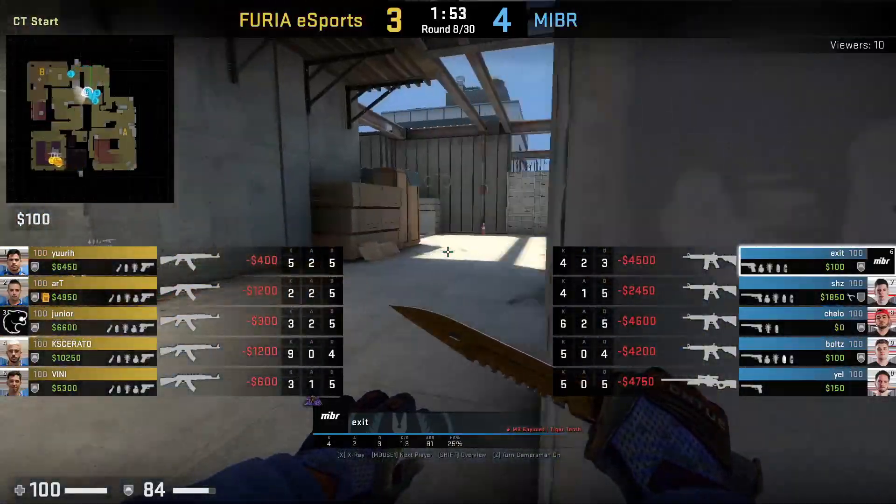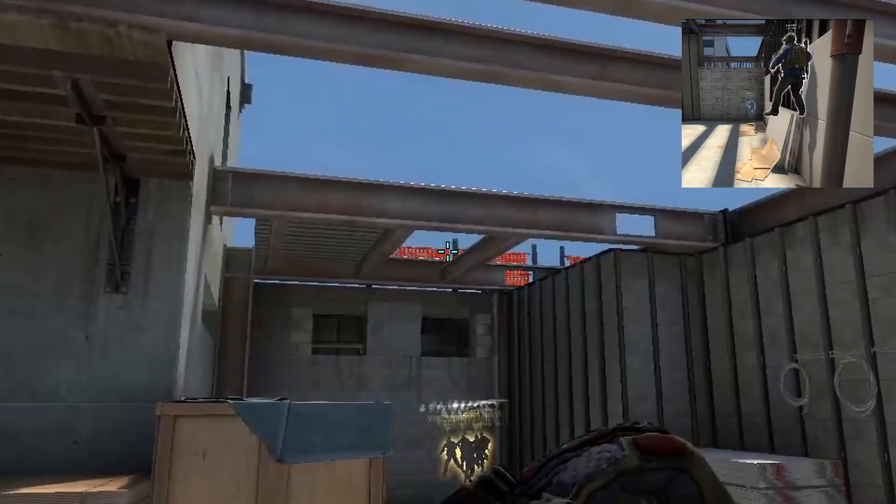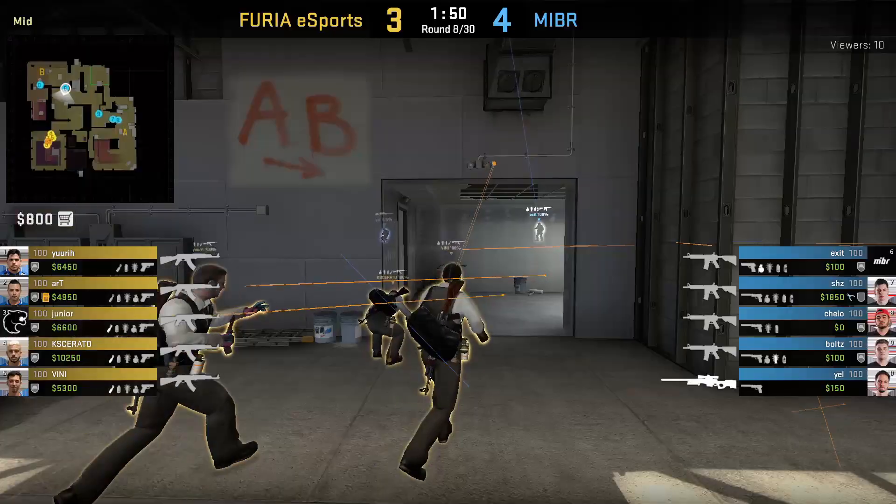Furia has an execute where they take fast mid control. Exit has a nade where he gets onto the plank, aims at the orange to the left of the bar, left click throws — the nade goes through the window and does a lot of damage onto the Furia players.